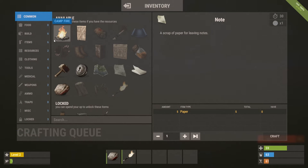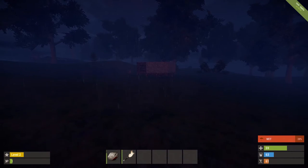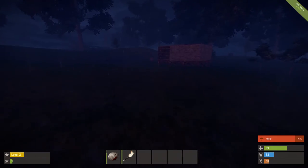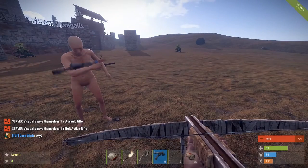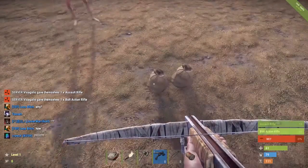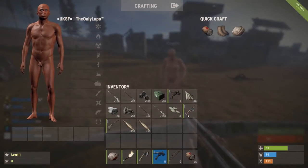Next up we're going to take a look at hitscan projectiles, but before we do that I need to find a gun. Alright guys, here we go — we've got our main man giving us some assault rifles and bolt-actions. Now we're going to have a quick look at the new hitscan stuff and see what these now look like.